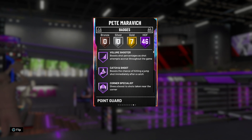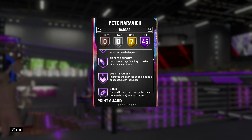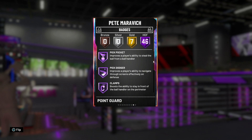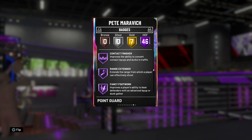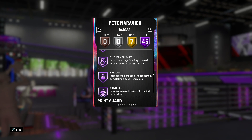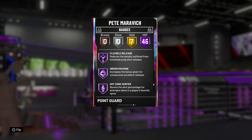He's got seven gold badges and all the essential badges just like the pink diamond — catch and shoot, hall of fame quick draw, range extender, hall of fame dimers, pickpocket, hall of fame clamps, interceptor. All these badges look nice: fancy footwork, downhill, quick first step.